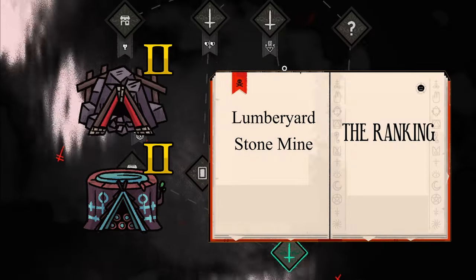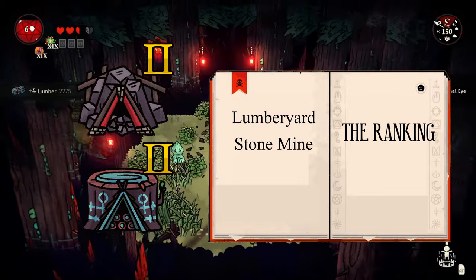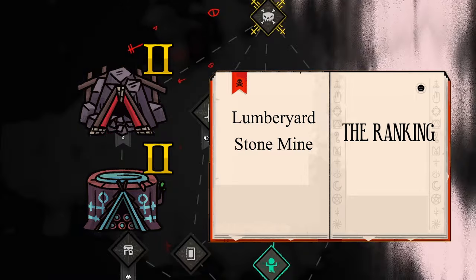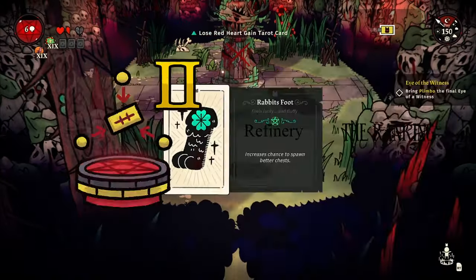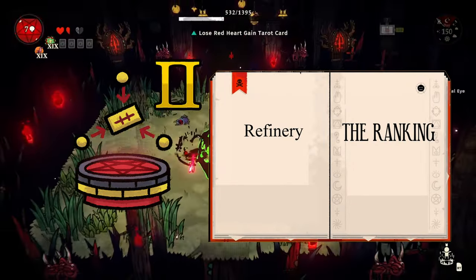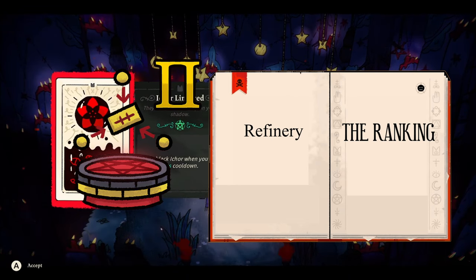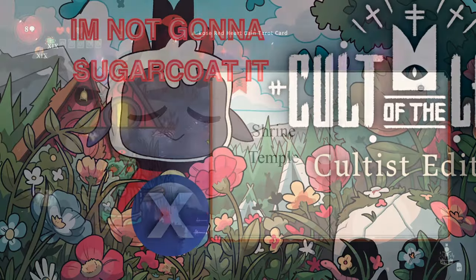The lumber yard and stone mine both generate wood and stone once a follower starts working on them, starting at 50 then upgrading to 100. If you make enough of these you can pretty much forget them for a while, and that surplus can be used for something even better. B tier. And that something is the refinery, which converts basic resources into advanced ones — wood into wooden planks and stone into stone bricks. These resources are required for later buildings, so it's best to get these ASAP. S tier.